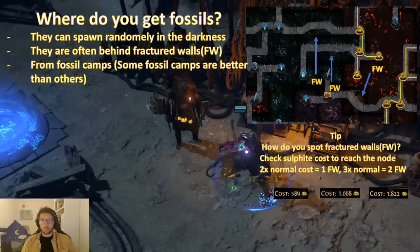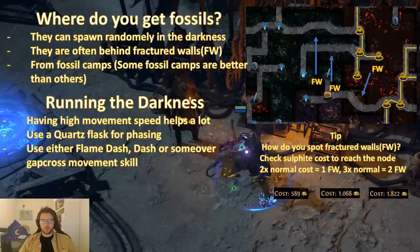When you run in the darkness there are fossils, but they are primarily behind fractured walls and in fossil camps — there are both tier 3 and tier 4 fossil camps, which I'll get into later. How do you see where there is a fractured wall? When there is more distance between two nodes there will be fractured walls. You can also see it at the cost — if a path costs 500 to pass, a path costing 1000 has one fractured wall, and if it is triple cost then it is two fractured walls.